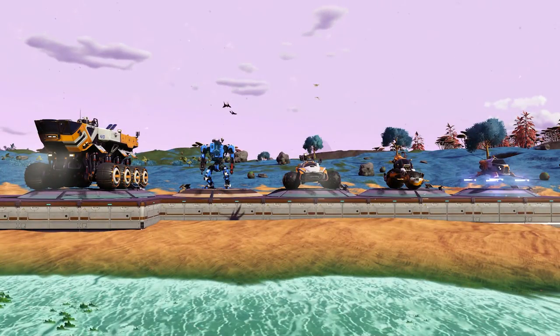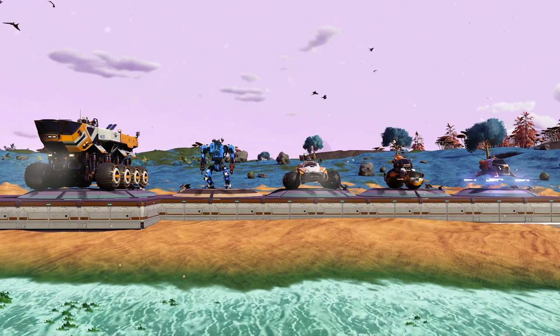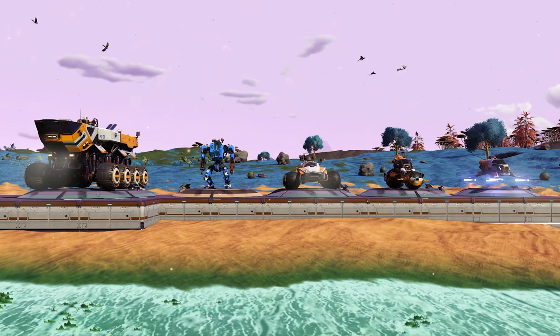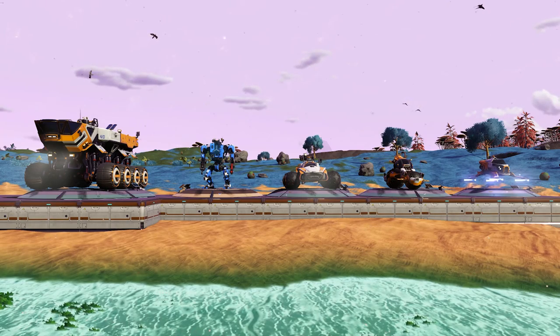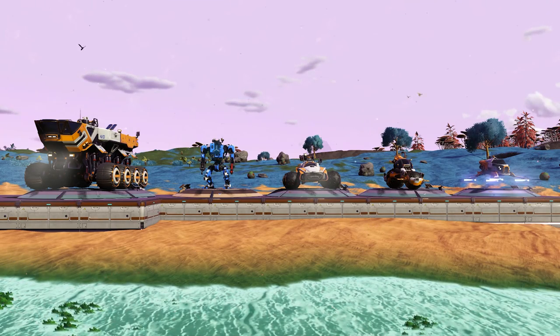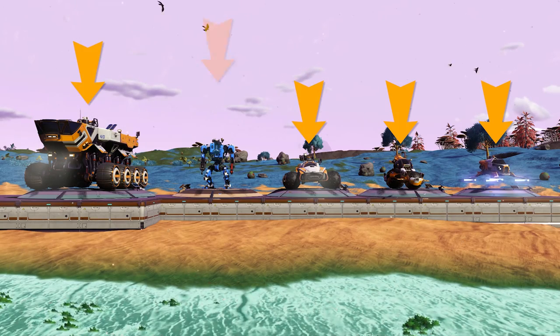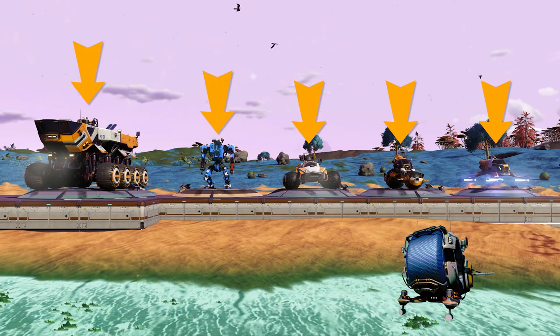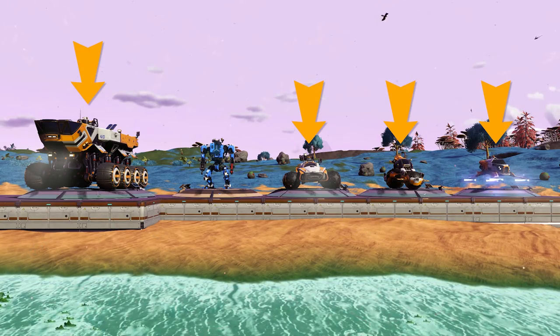The final scanning methods are definitely the most useful ones, as they allow for much more specific scanning and it won't cost you anything other than the first installation. The installation of these modules needs to be done on your exocrafts. In total, we have six exocrafts: the Nomad, the Pilgrim, the Roamer, the Colossus, the Minotaur, and lastly the Nautilus. The first four exocrafts have the same scanning function, so let us start with them.